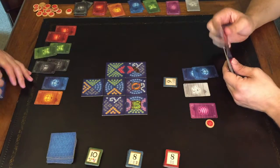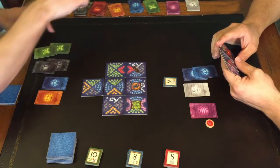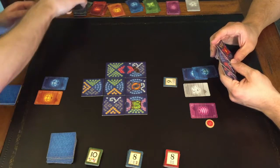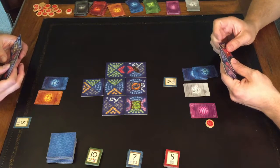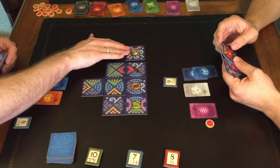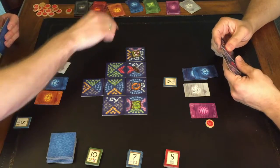The place where strategy comes from is going to be predicting what lanterns you're going to have. You can't really ever predict what lanterns people are going to give you, but a lot of it is looking at the lanterns you have on the table — are there going to be enough in the supply for you to make the appropriate dedications in the next couple of turns? There is something there strategy-wise.